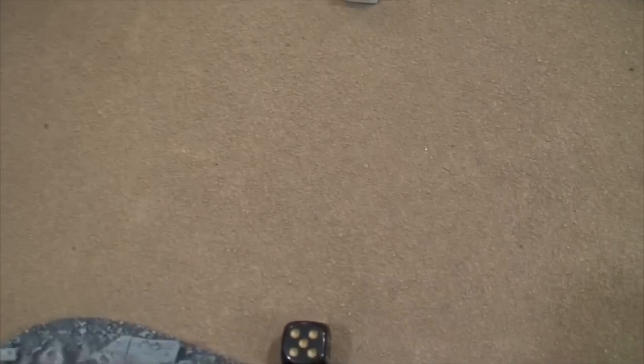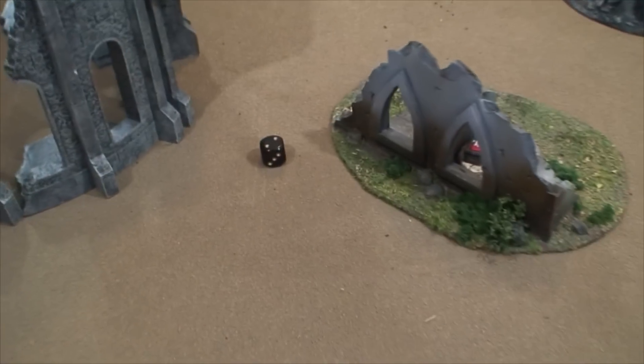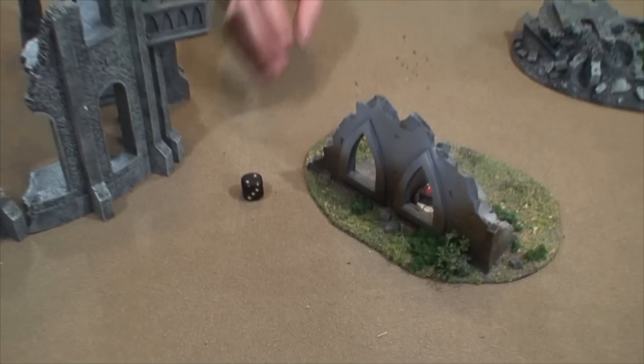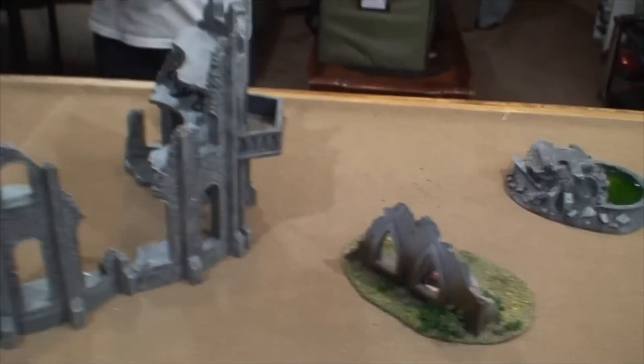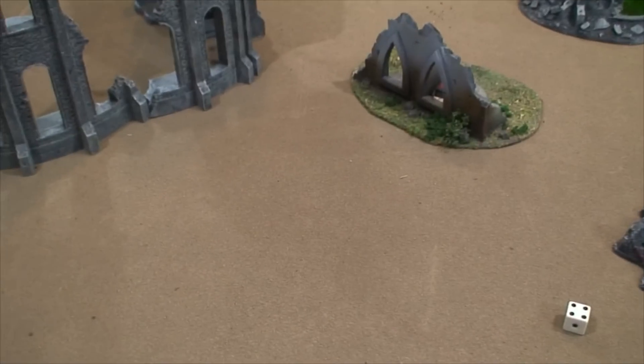Dante fails to seize the initiative, so we go into Grey Knights turn one. It is not night fighting. We'll roll for game end at turn five if we remember. Grey Knights draw six objectives for turn one.